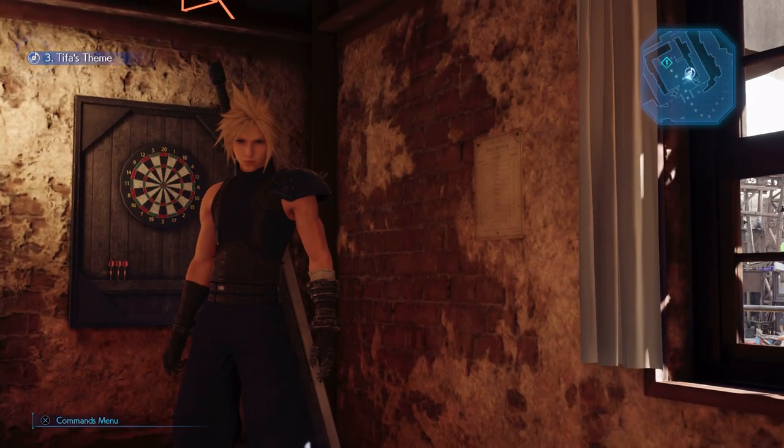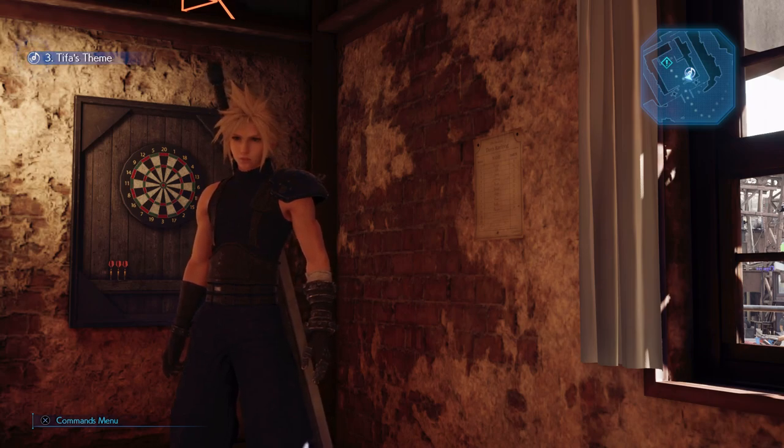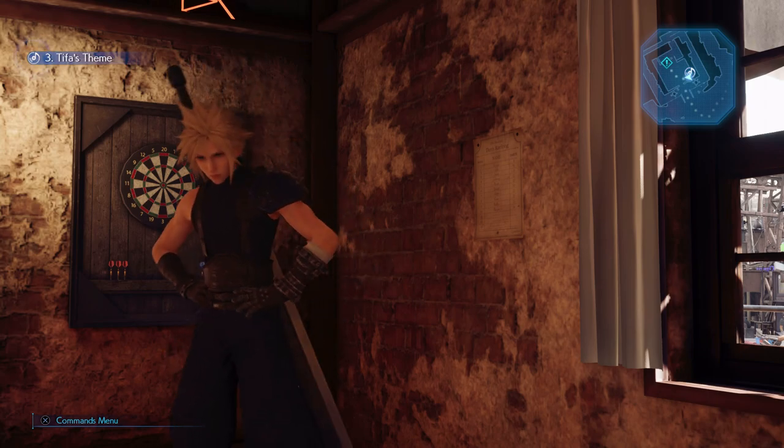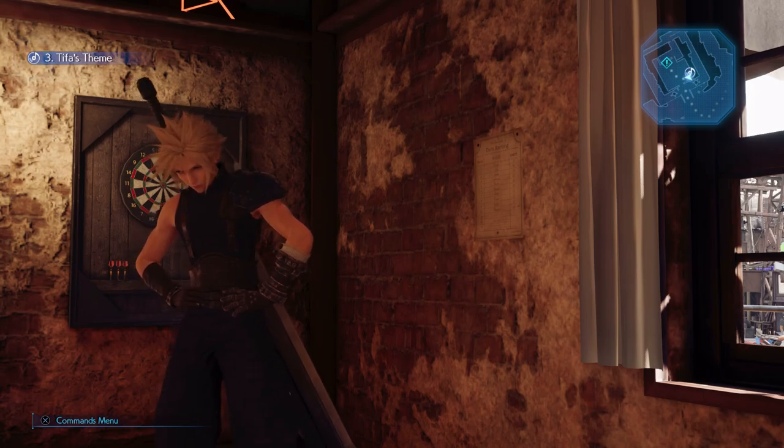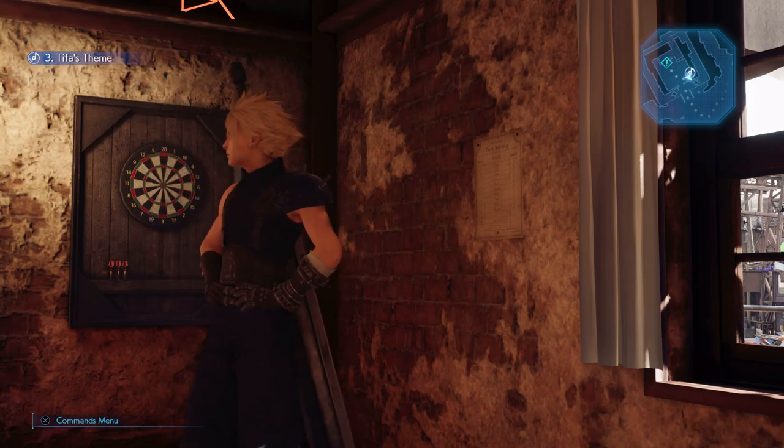Here's some final advice: if things are not going your way, exit the game — no harm, no foul. Aim for triple 20s; five to seven is your realistic goal. Make sure it's under eight, and just focus. This is it for my Final Fantasy 7 Remake Heavenly Dart Player trophy guide — this is Lorefant signing off.